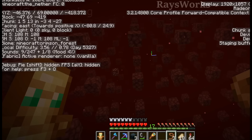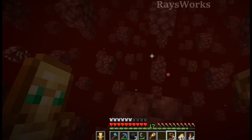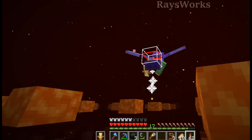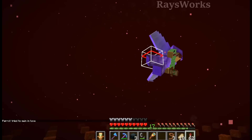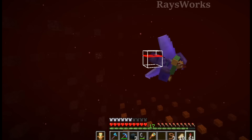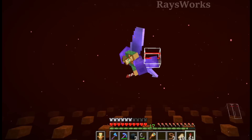Oh we only have four more blocks to go — oh no, oh no, no, no. I lost the parrot. This is the end of it, there's lava underneath. Where's the parrot? Did I just see the parrot die? The parrot went into lava. No, it died. Oh my goodness, why is it so hard?